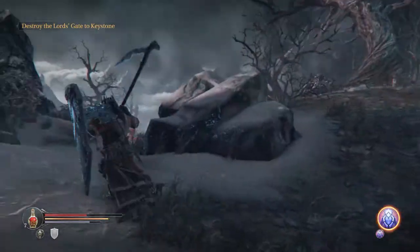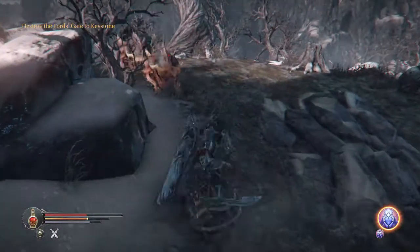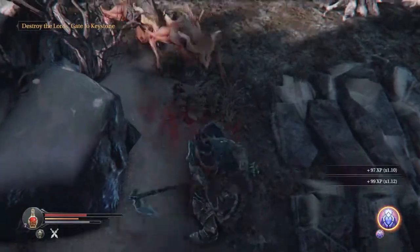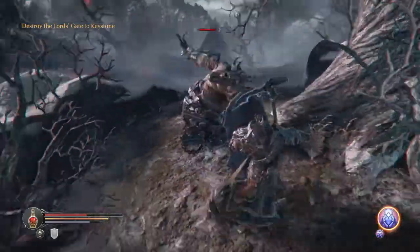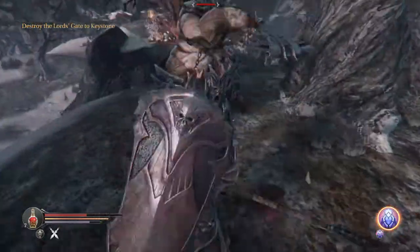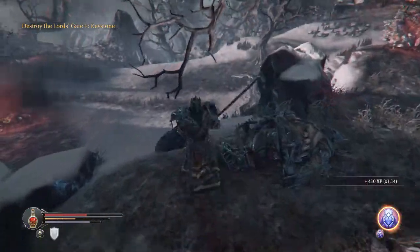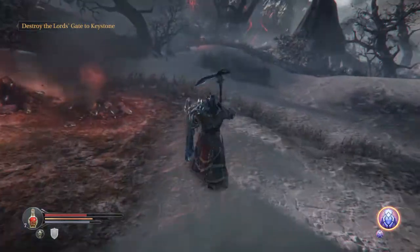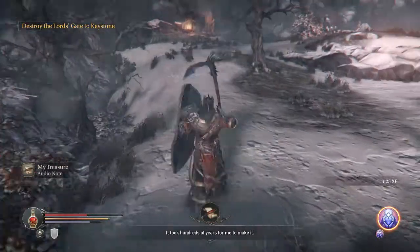Meanwhile it's going to be laying down some ranged damage but I should be able to deal with that just fine. We get a nice little double kill on its hellhound minions. He was going to back off, which means we had to close the distance before actually committing to that swing, but once we did it goes down pretty easily, meaning we can come over here and pick this up.